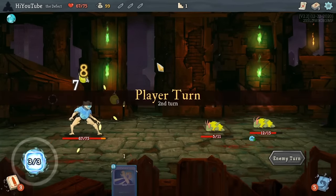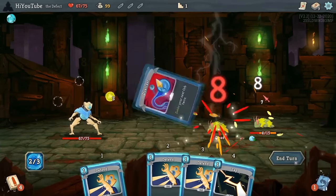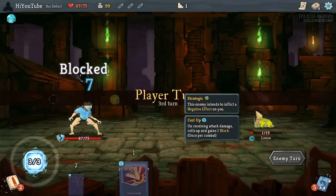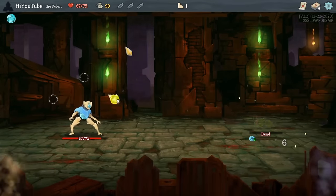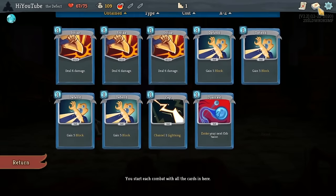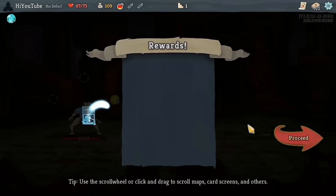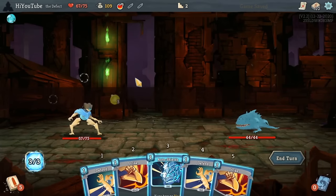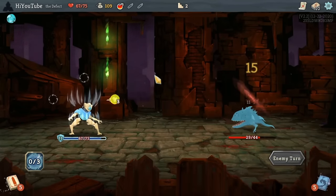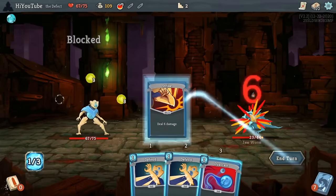I choose a path here in Act 1 that visits two stores — this is quite important. Stores are going to be a persistent and useful thing throughout the run, because every store offers you a removal opportunity. I decide to pick up an Auto Shields here; it's a really efficient block card that I think will help me through Act 1, and we find it quite useful immediately against the Jawworm.